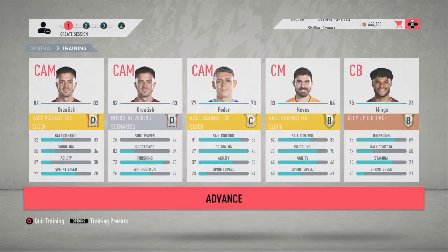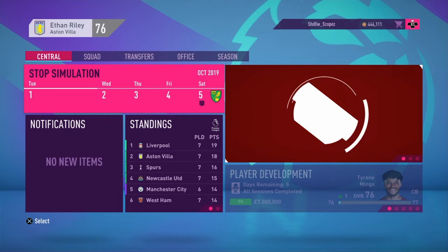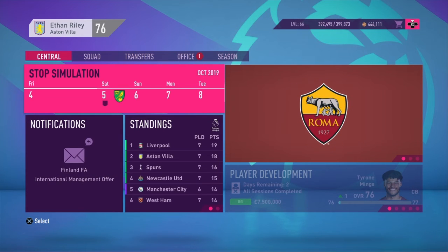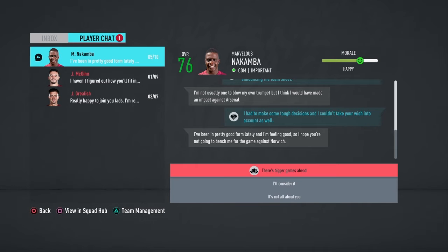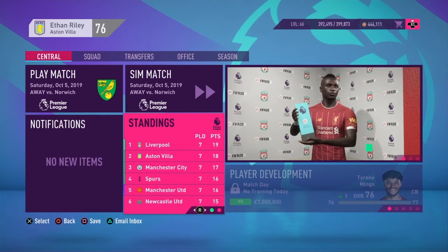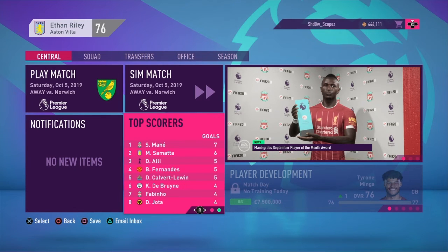Jack Grealish going up to an 82 rating off camera. We're going to sim all the way to the next game and that will be for next episode. We've got a lot of players leaving on international duty. Nakamba has been waiting and we're going to be playing him against Norwich City. Aston Villa are second in the Premier League at the moment. If they win the next game they could go top of the league, as long as Liverpool don't win. Samata is the second top scorer in the league with his headed goals. We also see Sadio Mane getting the player of the month award.